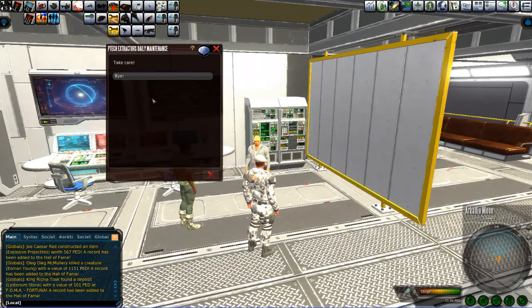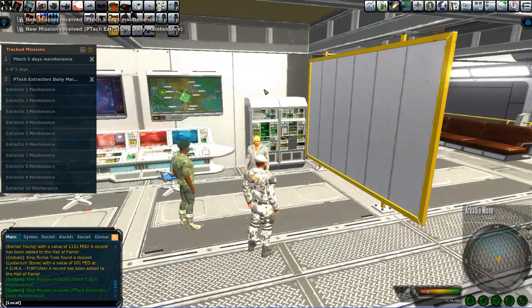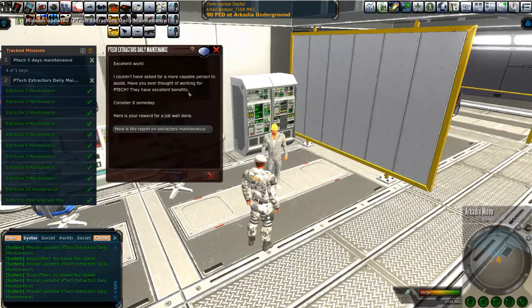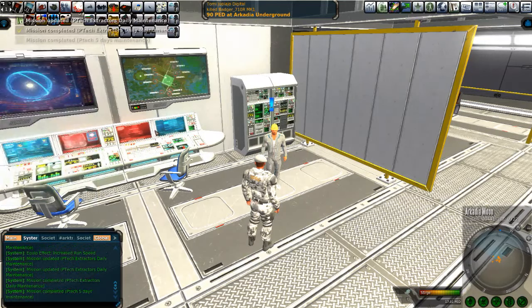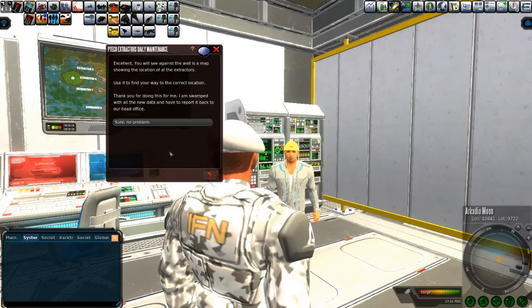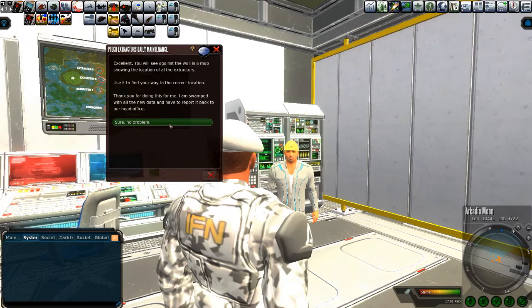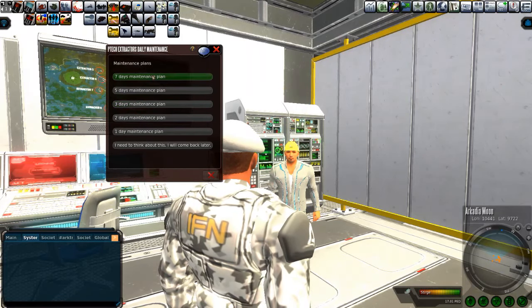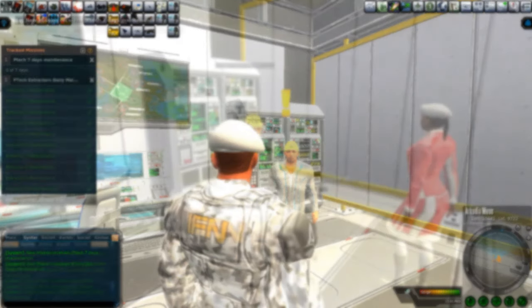Now we're going to pick the five day maintenance plan. Same thing — you're just going to keep going through. This is the grind, baby. This is how you get it done. Then we're going to finish that up after our five days of running. I've cut all that video out for you just to make life easy. Turn this in to good old Milo and he's going to say thanks, you're a cool cat. Let's start the seven day maintenance plan.